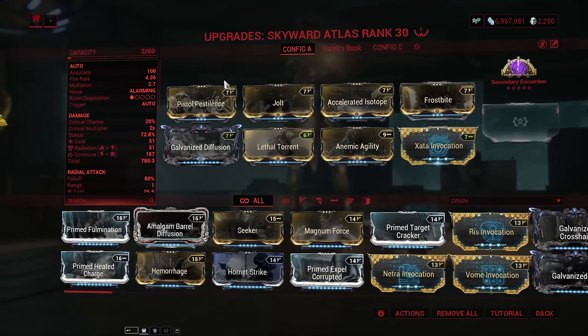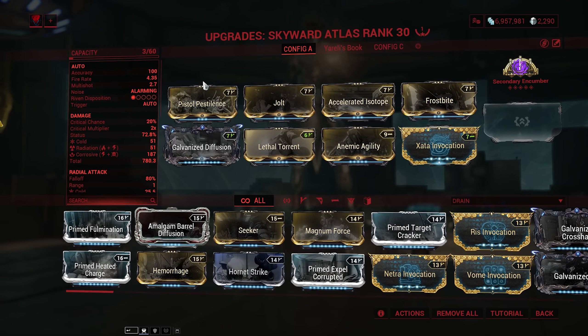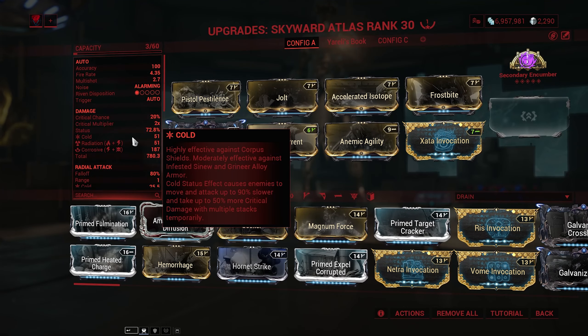Cold procs are really, really good. Cold procs actually increase the crit damage that a target takes. So if I can stack more cold status effects on them, they take more critical damage. That is something we don't have a lot of outside sources for in terms of extra critical damage. So I feel like having that cold proc is just really, really good.